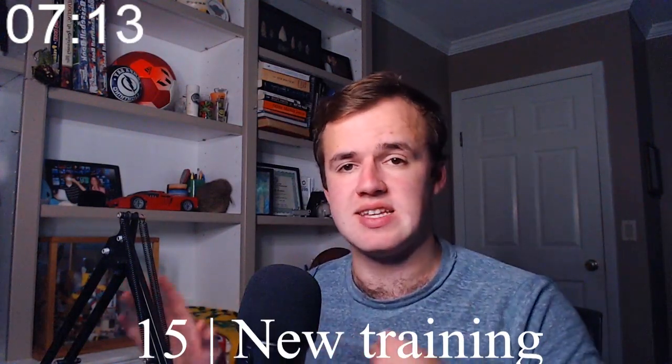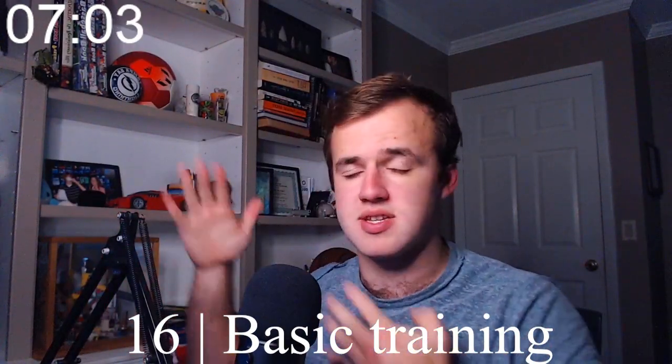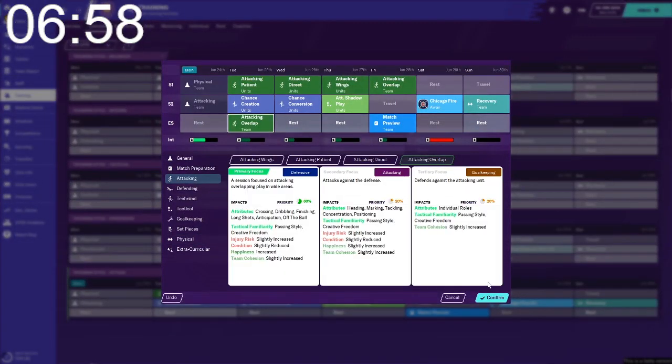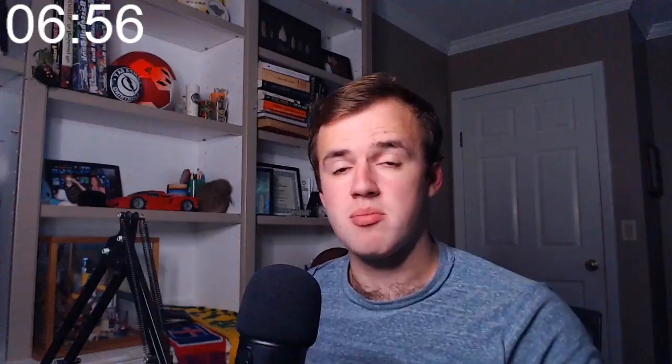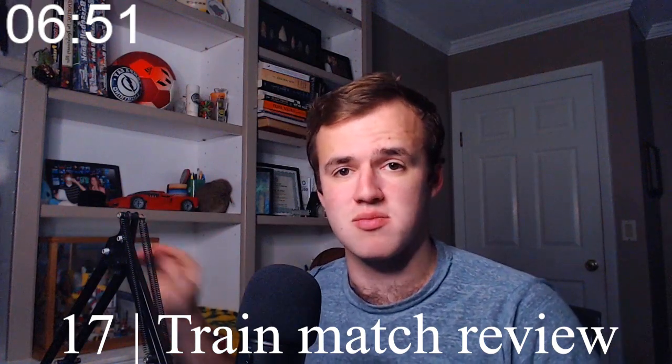Number fifteen: there are a few new training routines you can try, like attacking overlap, play from the back, and defend from the front. Number sixteen: to change your individual training routines, click on the portion of the day you want to train and a bunch of options will come up. Number seventeen: learn about the match review. There's a match preview the training system will schedule for you, but the match review it won't. This is where you go over the analytics of the previous match with the players involved. It's only available the day after a match is played.